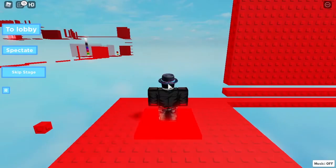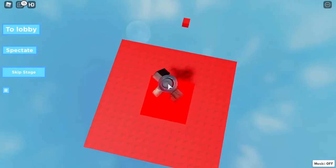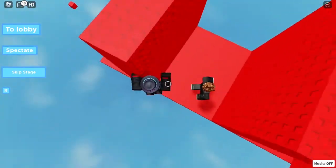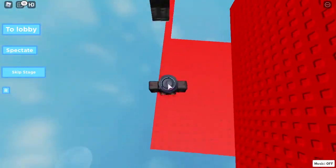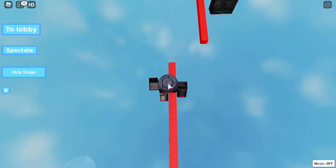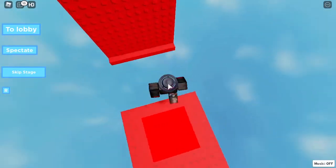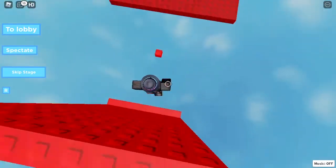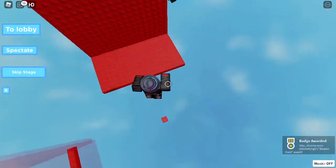That guy blocked my view — that was my fault. We come across these, no problem, then our wraparounds. This side we do a left-sided wraparound, which is harder for me because I'm right-handed and I like to do them on the right side. There we go, now we're on the Harder difficulty — got a badge for completing Hard!